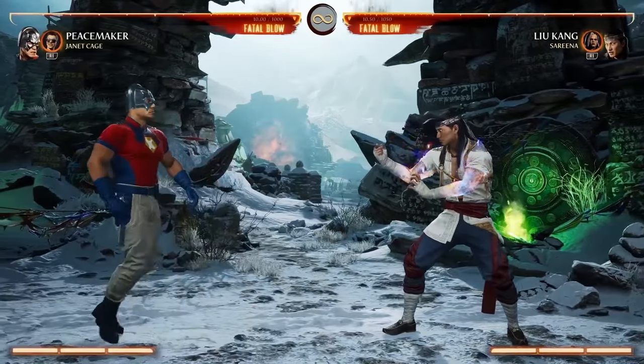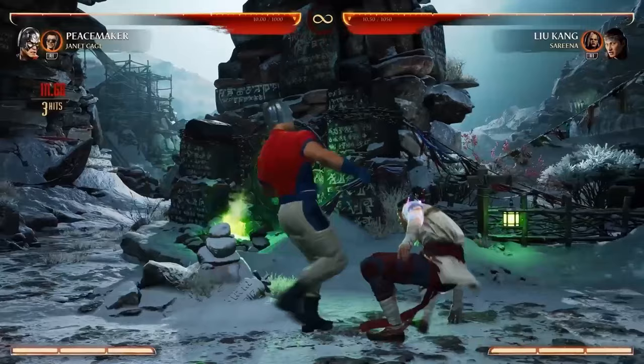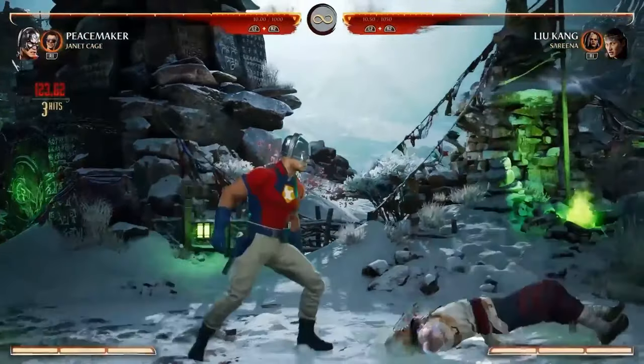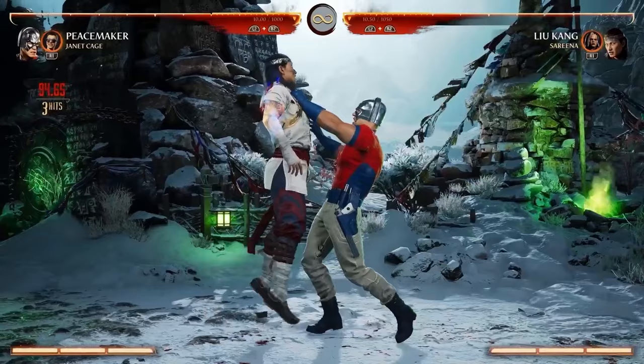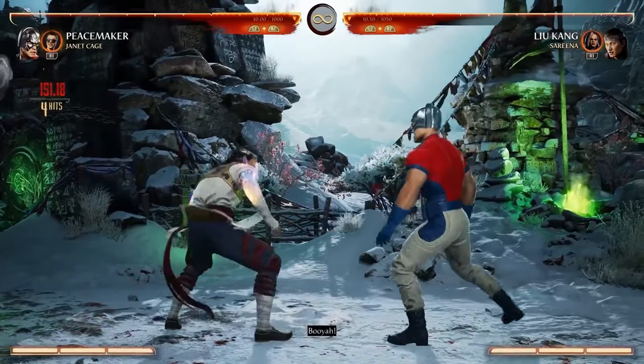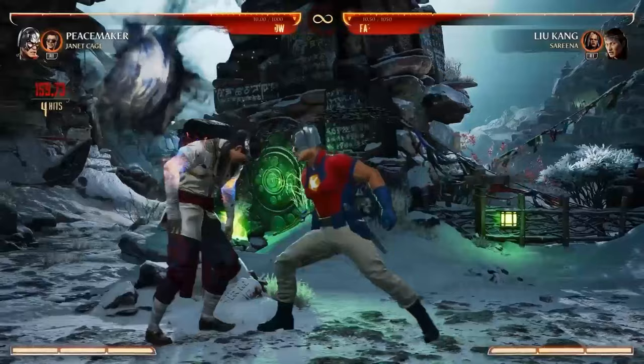He is not exactly a ninja. He is just a big brawler. You can see here just big hits — he's just pummeling you. It's big hits, big grabs. He's using his strength to his advantage, that's for sure. Not very acrobatic.